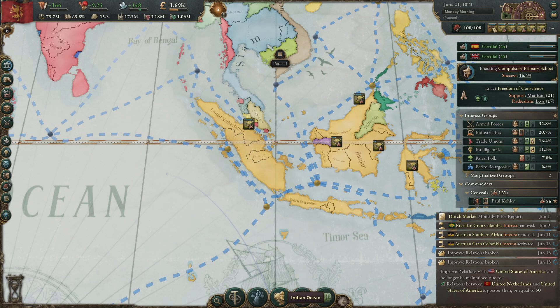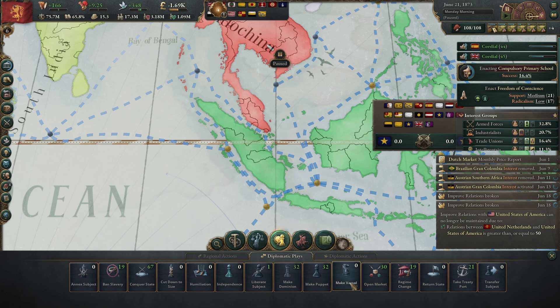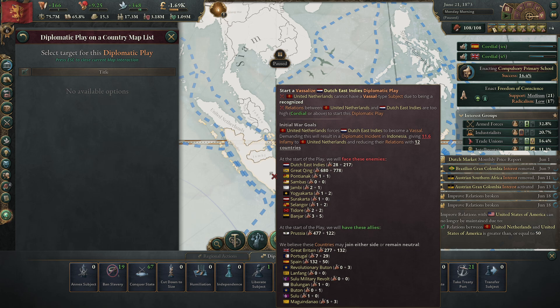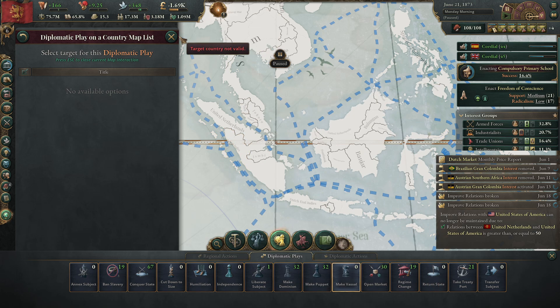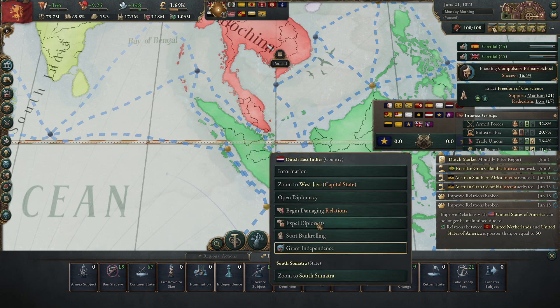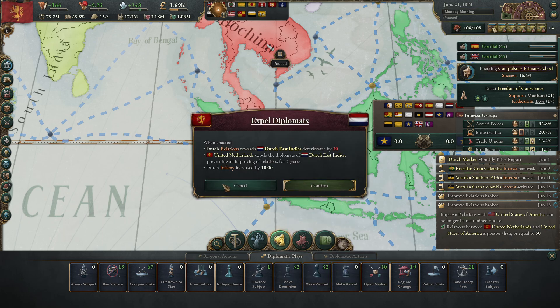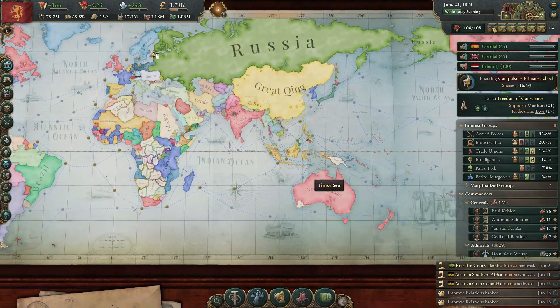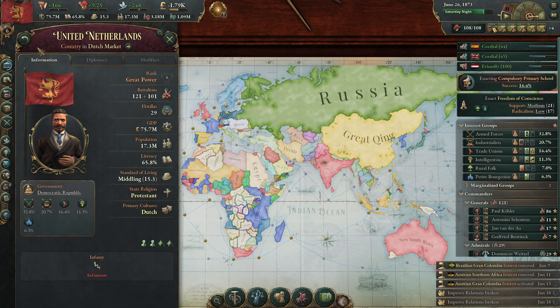We cannot do this right now because we have too much relations. United Lands cannot have a vassal-type subject — that is a really weird message. We get even more infamy if I do this, so let's just begin damaging relations for a while. We also have 33 infamy right now, which is a lot.